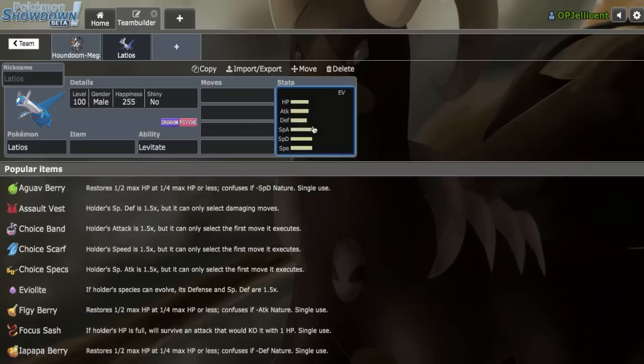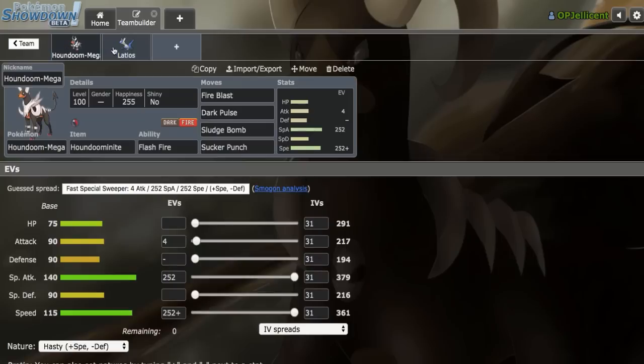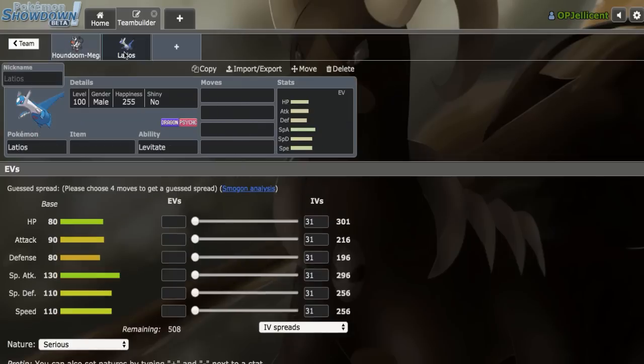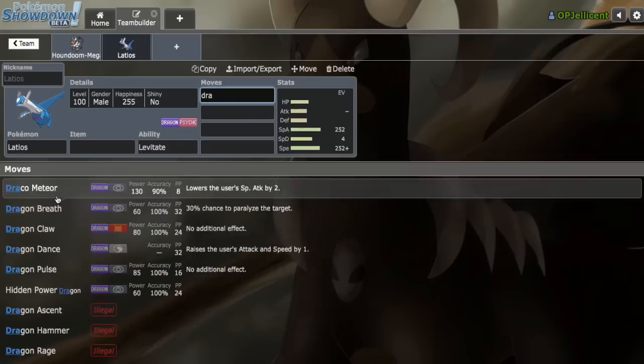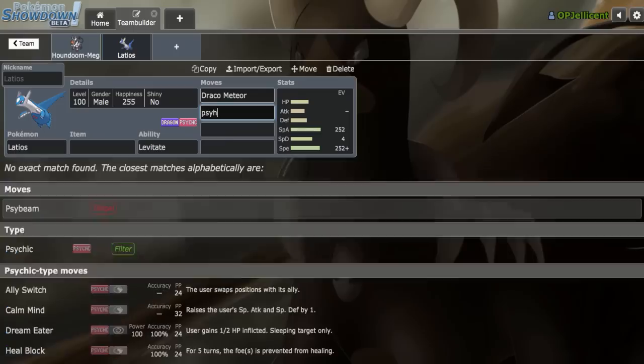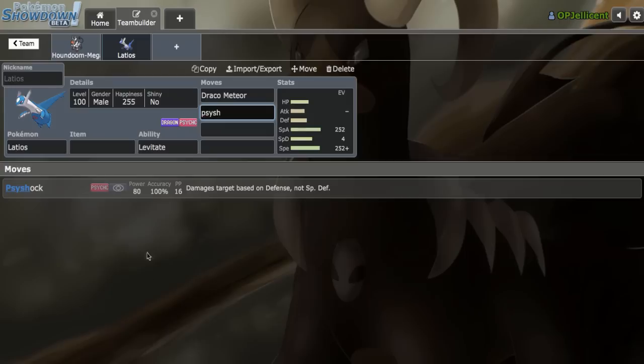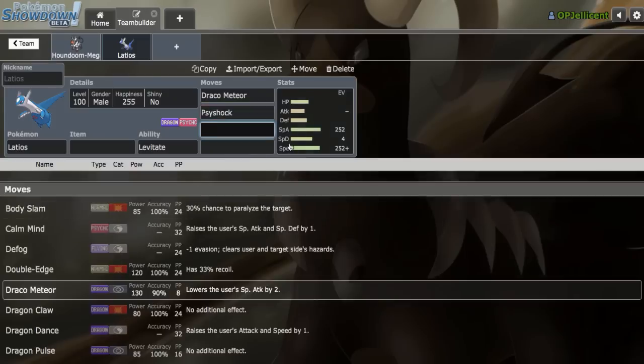I think the best partner — and probably what you have to have — with Mega Houndoom is Latios. Latios by itself isn't that great in the current OU meta, but when you look at Mega Houndoom's weaknesses — Stealth Rock, Fighting, Ground, and Water — Latios does not care about any of that. We'll go max Special Attack, max Speed with a Timid nature, run Psyshock, Recover, and Defog.